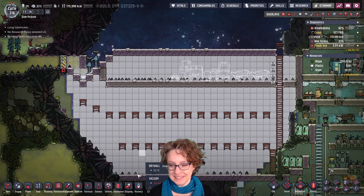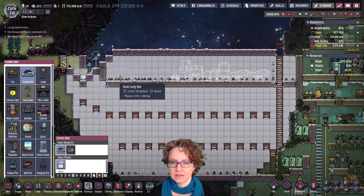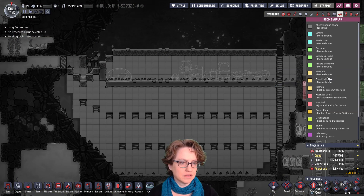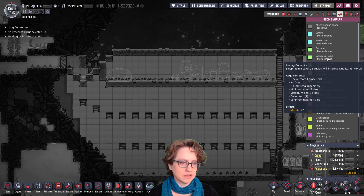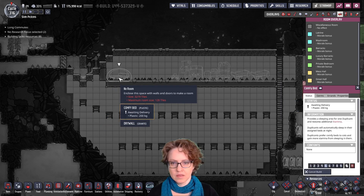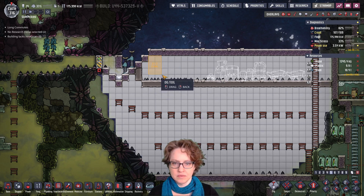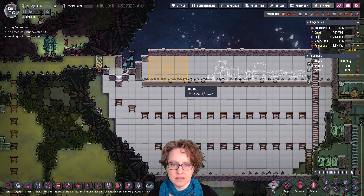Actually, now I want to do it differently. Comfy bed. What's the new bedroom thing? Private bedroom. Luxury barracks. What are more comfy beds? Okay, private bedroom: comfy bed, minimum size 24 tiles, minimum height 4 tiles, 2 decor items. So 24 tiles is gonna be... those three on the end are just wasted. So it's gonna be right there. We can put the doors there.